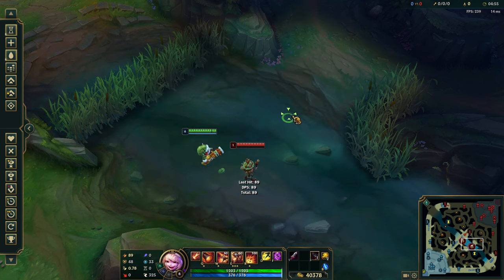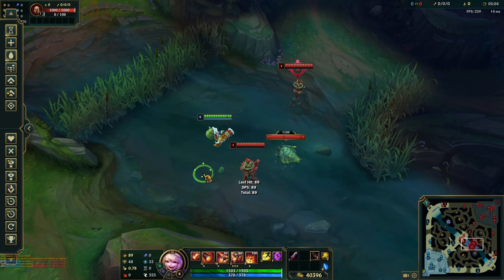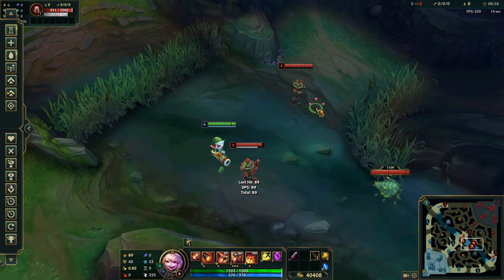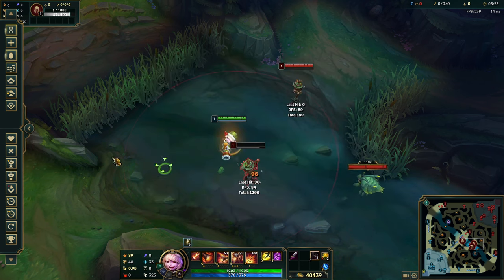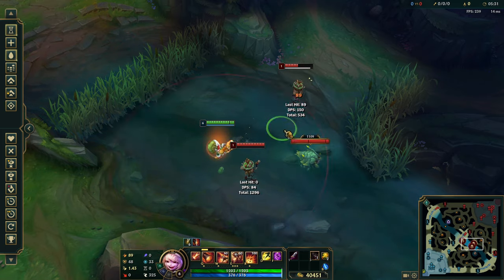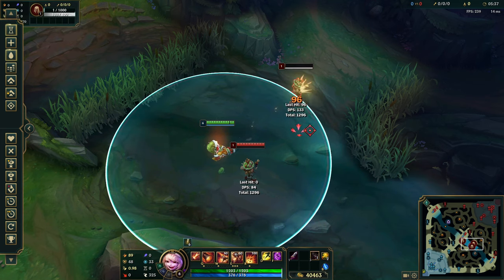Make sure you have attack-move-on-cursor selected. A lot of the time without this setting, you'll A-move near a target — let's say a Kaisa — but if you're not clicking perfectly on top of her, it's just going to attack whoever's closest to you rather than whoever's closest to your cursor. If you're hitting Maokai instead of Kaisa, you're going to die. With this setting, as long as you click around the hitbox of your enemy, the A-move will try to guess where you want it to attack and hopefully hit the right target.